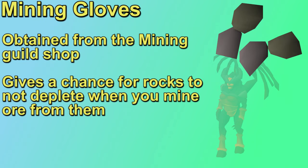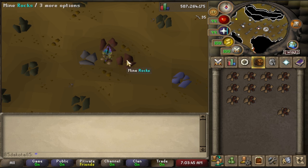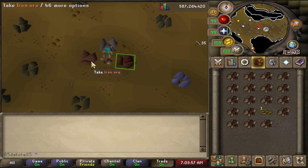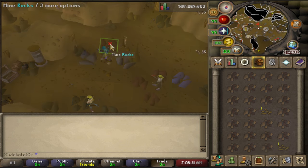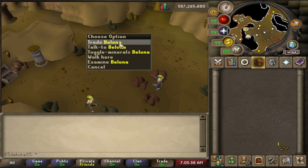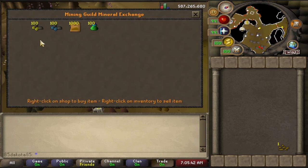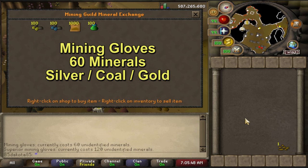Lastly, we've got the mining gloves. When wearing mining gloves, you have a chance to not deplete the rock that you're mining when you get ore. Mining gloves can be obtained from the mining guild — every time you mine an ore there, you have a chance to get some unidentified minerals. Higher tier ores have a better chance to get a mineral, but you can mine iron ore so fast that it's still the best way to get them. You can spend these minerals at the mining guild mineral exchange by talking to Bologna near the bank. She sells mining gloves, a soft clay pack, and bags of gems. The regular mining gloves cost 60 unidentified minerals and work for silver, coal, and gold rocks.